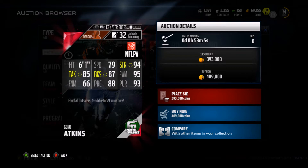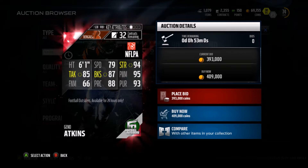79 speed, 94 strength, 85 tackle, 87 block shed, 95 power move, 66 finesse move, 88 play rec, and 93 pursuit.